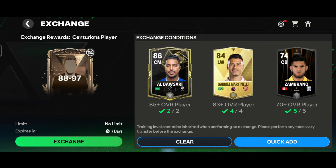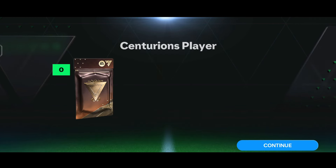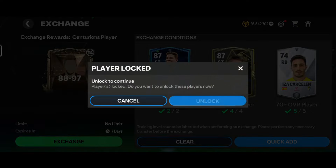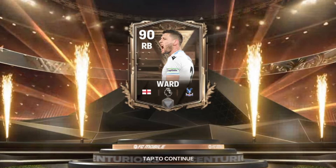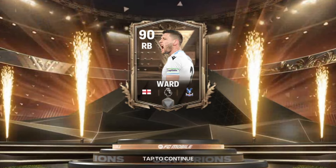For the second exchange, we tapped on exchange and got an 80-rated red center midfielder Brown. For the third time, here goes the walkout — England right back, Crystal Palace FC. We got the 90-rated red right back Ward. That's pretty trash to be honest, but at least we got a 90-rated red card.